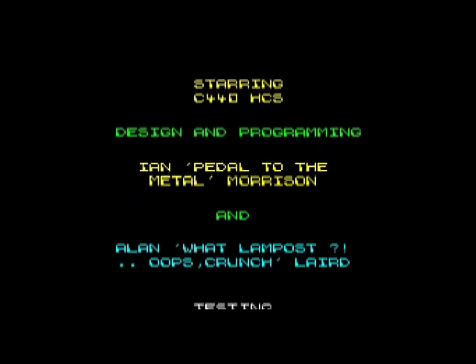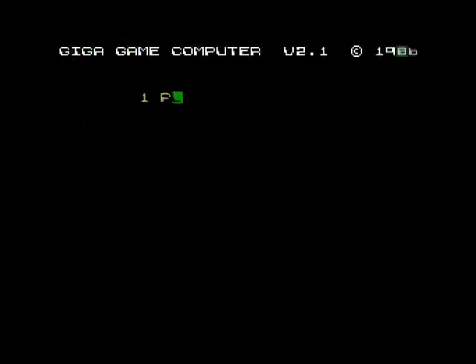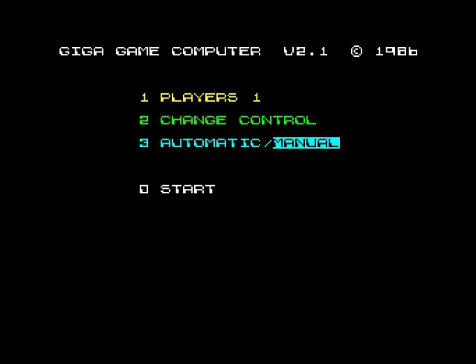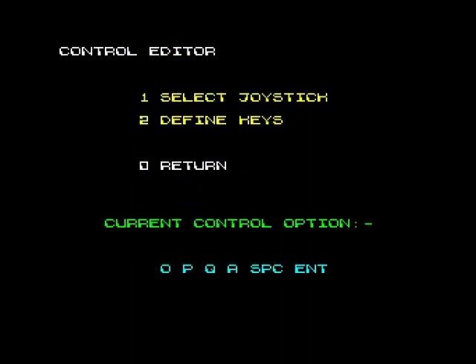Never played this game before, but it's a racing game so it's going to be right up my street. Let's push fire — one player, change controls. Let's have it on automatic and define our keys. I'll go with the QAOP configuration with space, not M, because I was a spacebar person — not an M person. I used space because that's what I was used to on the Amstrad CPC 464.